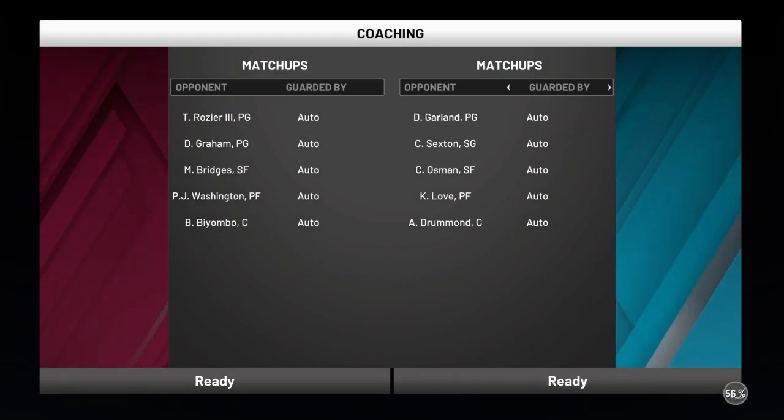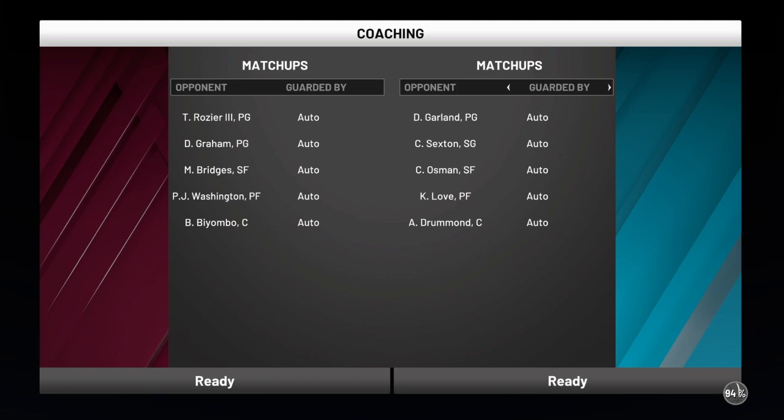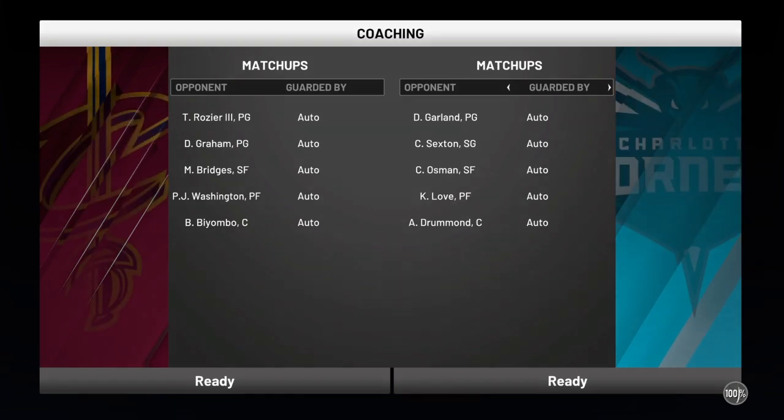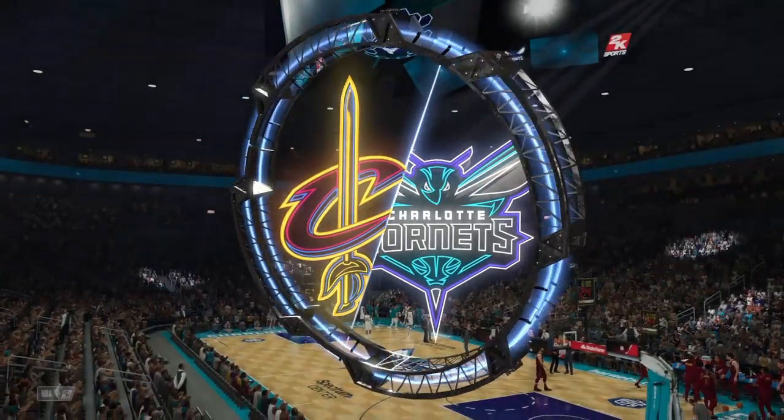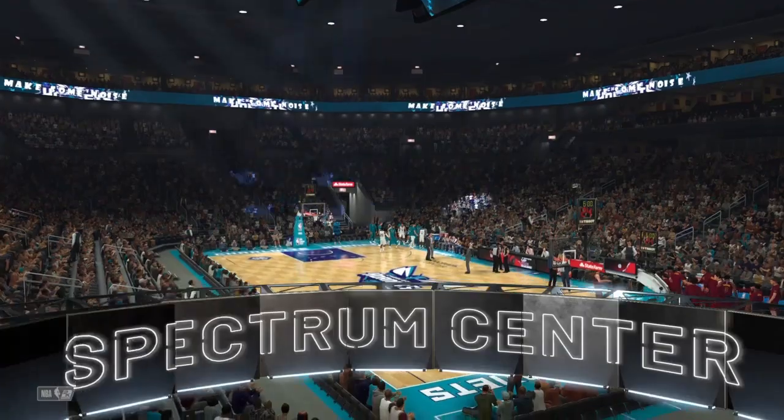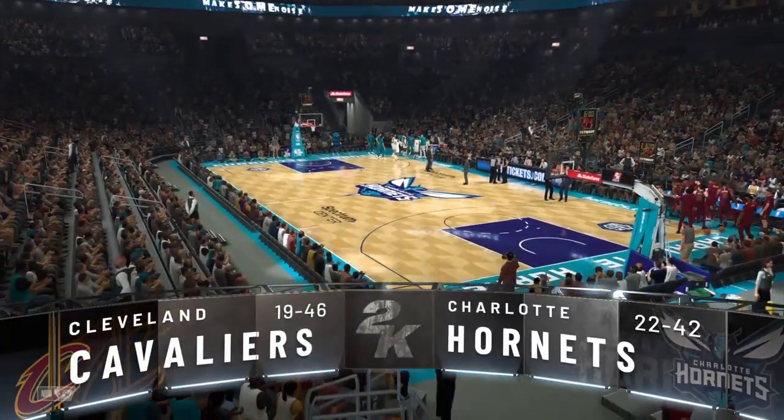This is the easiest badge glitch — this is not cap, this is all real. This is the easiest way you can get your badges in MyCareer, because the regular way is just hard. You can't really move how you want to, you're not fast enough because you have a low overall.